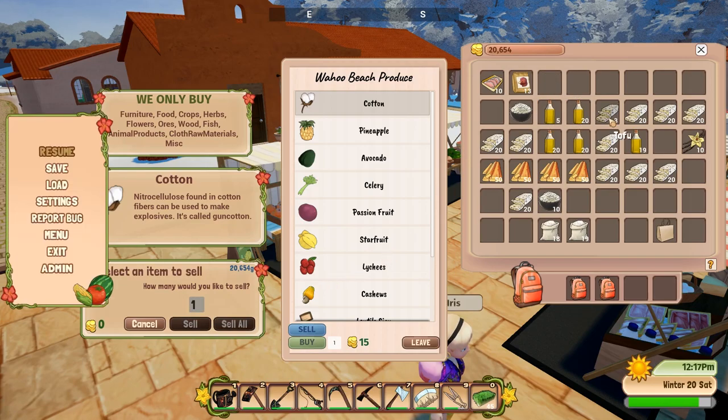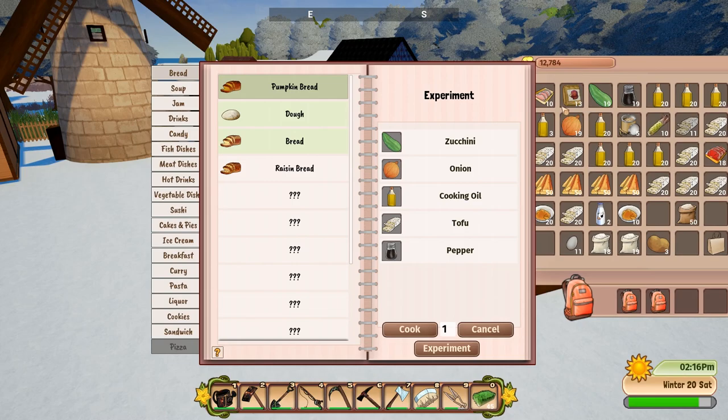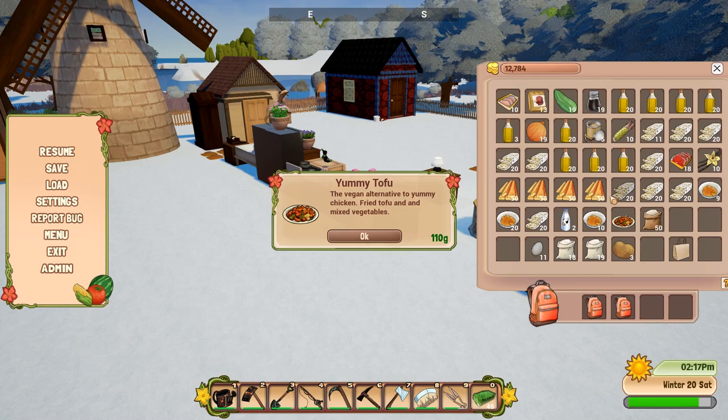I still have so many tofu from all the soybeans I've been growing, so I'll buy pounds of curry powder to make tofu curry. I ran out of potato unfortunately. I really got into cooking and started buying a bunch of materials - you can see my money going down. Because I ran out of rice, I decided to make this yummy tofu, the most complicated dish I've ever made. It only sells for 110 gold, which is much worse than just making curry tofu unfortunately.